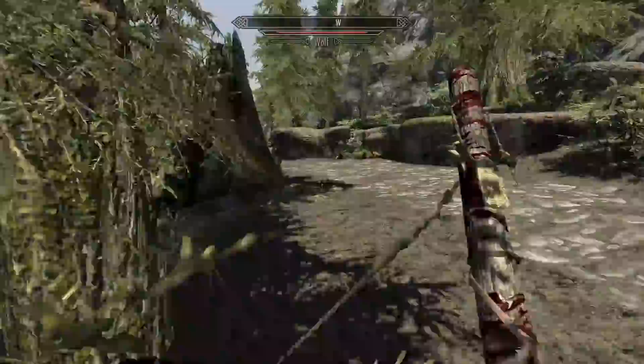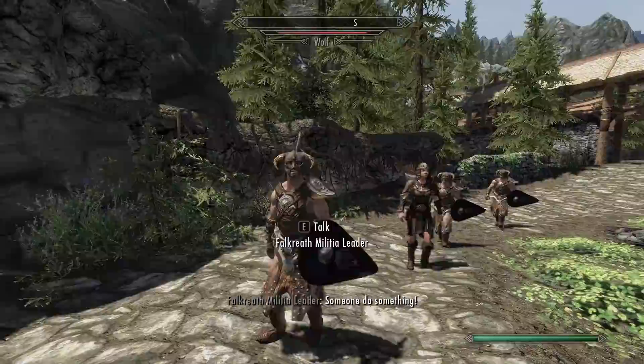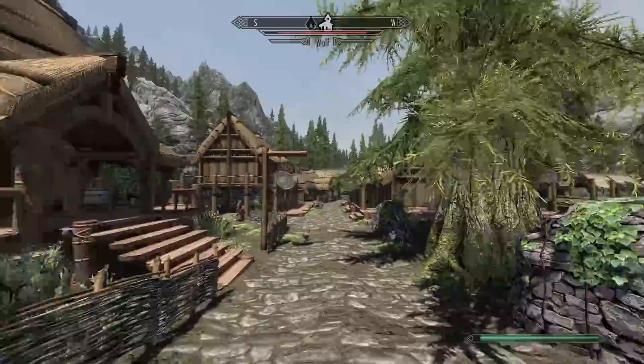Here we are — we are approaching Riverwood, a quaint little town here in the mountains, named after the river that runs through it. There's a good mill there as well. Look at these fellas — Valkyrie's Militia! I could have used your help when that assassin was after me. Hope you're nobler than those band of adventurers down there. That'd be Riverwood discovered. Nice little town.